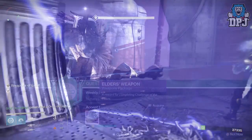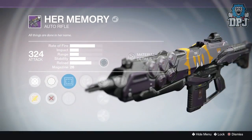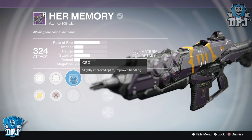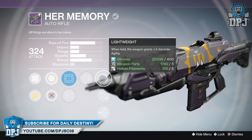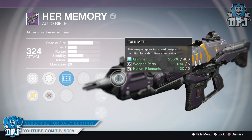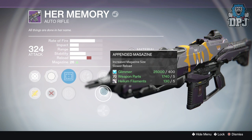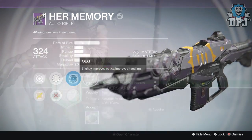Starting with my Hunter: from the 30k challenge I received Her Memory, the Queen's auto rifle, dropping at 324 attack. It dropped with Rodeo and Exhumed — not a terrible roll but could have been a lot better. I'm actually enjoying the weapon; it's pretty decent in PvP as well, and until I get something better rifle-wise I'll keep it.